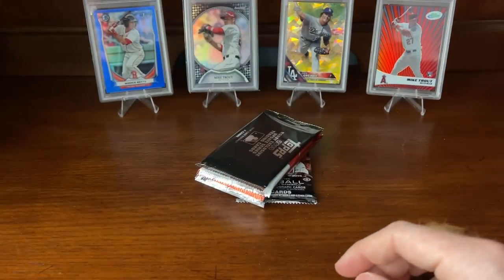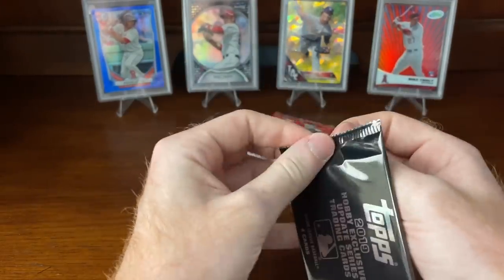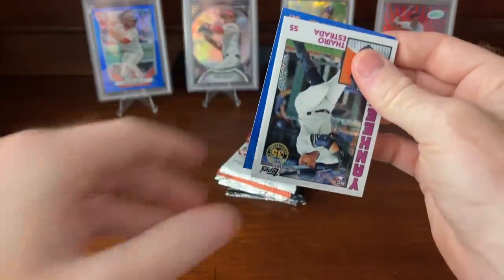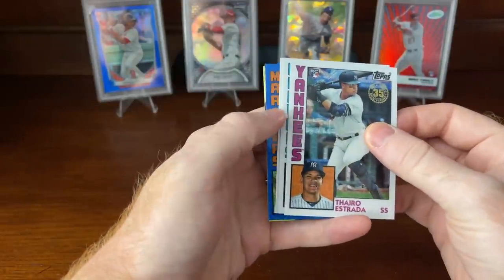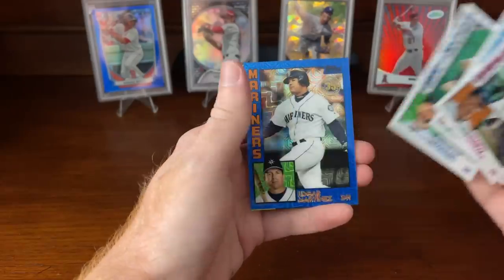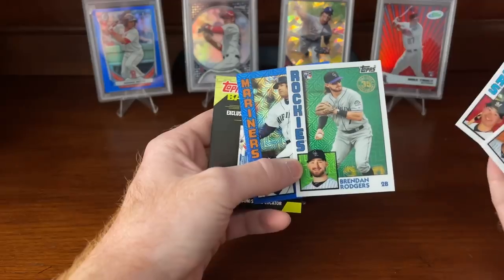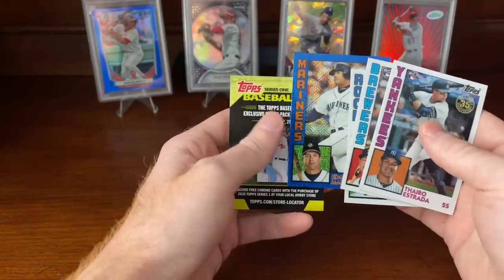Now we have the silver pack. Silver packs can give you a lot of good stuff, but they also can be a really big pile of nothing. It blocks the back card for us. Oh, we got a blue — that could be big. Mariners — Kesin Hira, he was big back then. Brennan Rogers, and Edgar Martinez numbered to 150. Nice to get a parallel, kind of crappy it wasn't someone better, but not too bad — Edgar Martinez is pretty awesome.